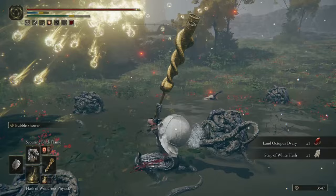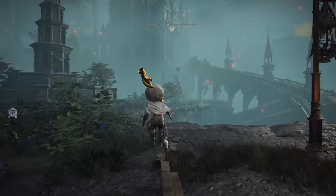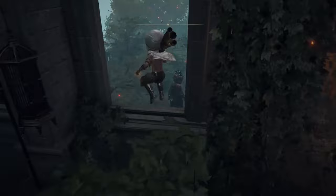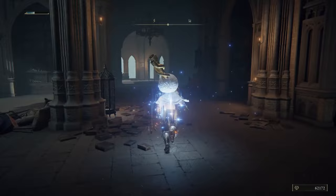To acquire this for yourself, first you'll need to reach Raya Lucaria Academy and defeat the first main boss of the area. Then from the site of grace in that room, head outside and jump over to the staircase, watching out for the rolling ball that comes down from above. At the top of the staircase, head through the door and take a left. Jump through the window and a tight left along a little ledge will be a ladder. Climb the ladder, kill the pumpkin head and couple of sorcerers at the top, then open the chest in the back left to pick up this helmet.